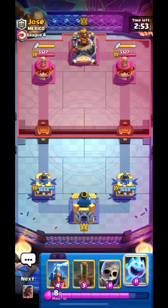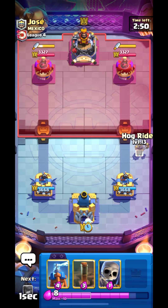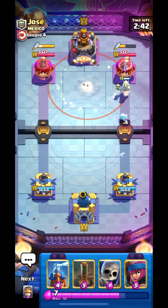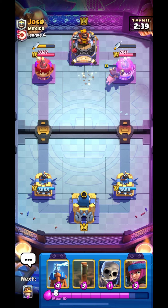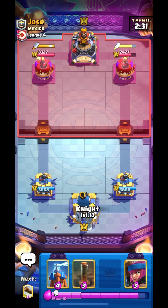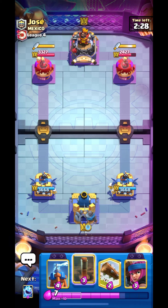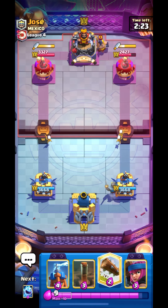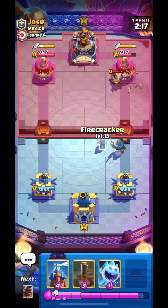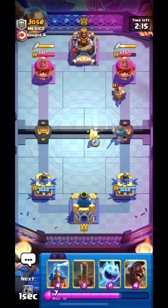We are in the next match up against Jose, good luck to him. Let's cycle our spirit from the back and go in with our hog. This guy is running Dagger Duchess and he misplaced his nado, so I think we can get some damage. Let's cycle our skellies from the back, place our knight. He'll place his executioner — let's cycle our log and get some chip damage with our firecracker.